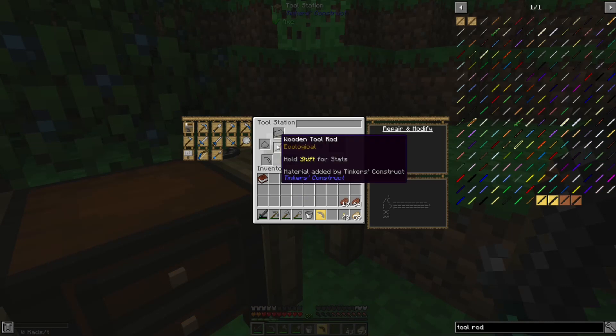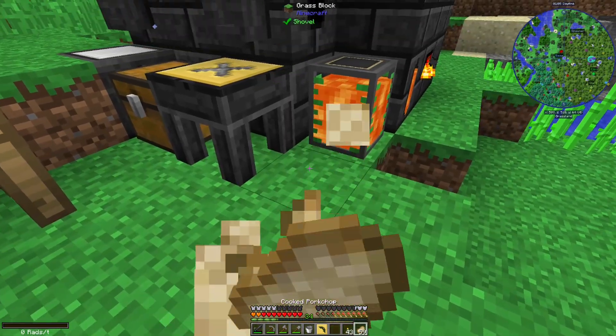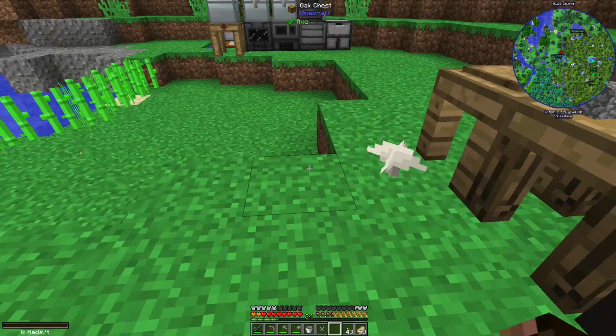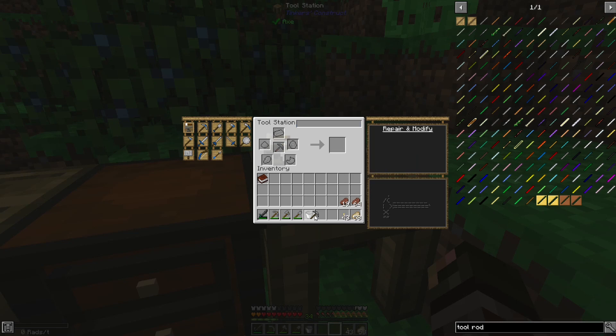I've assembled the head and the stick — the tool rod. We just need to grab this molten steel from in here and turn that into a binding. We'll throw that in — not like that. And then we have our first pick, so we'll call this Steely. It has a mining level of obsidian, a mining speed of 7, and a durability of 590, which is pretty nice.